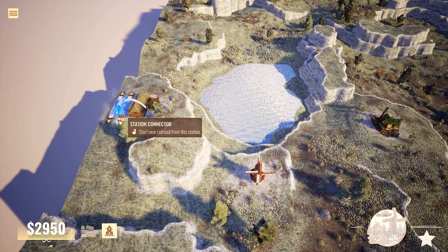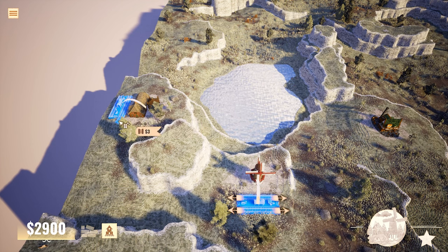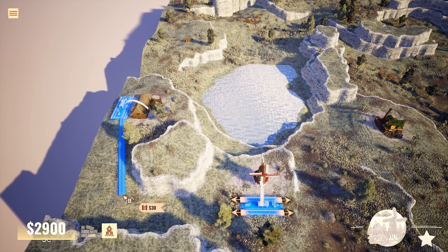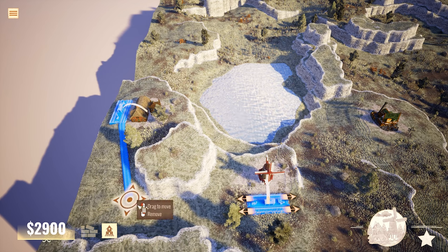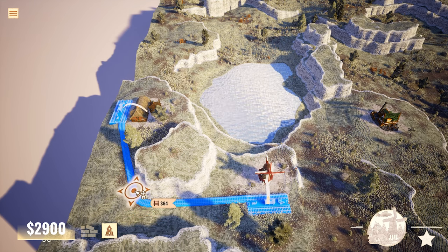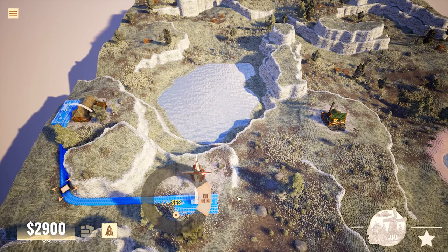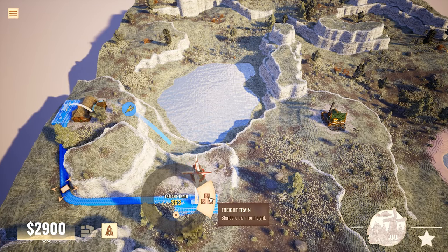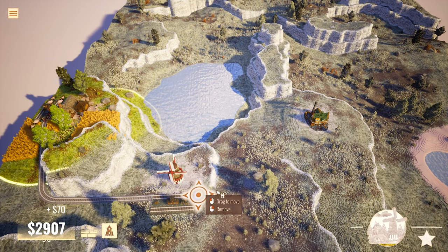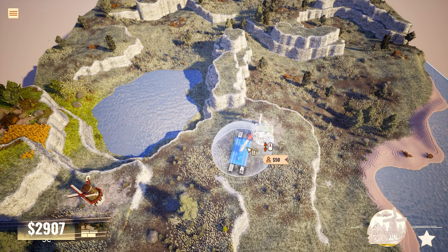This is a game about connecting train stops for different resource production locations. We want to go ahead and connect these two. Right-click, shift-click — it's been a hot minute since I played. We can connect those two and I can fine-tune it. We could build a bridge and go over but that might cost more. Then we need to build a freight train to go between those two. And now we need to build a station first before the next connection.